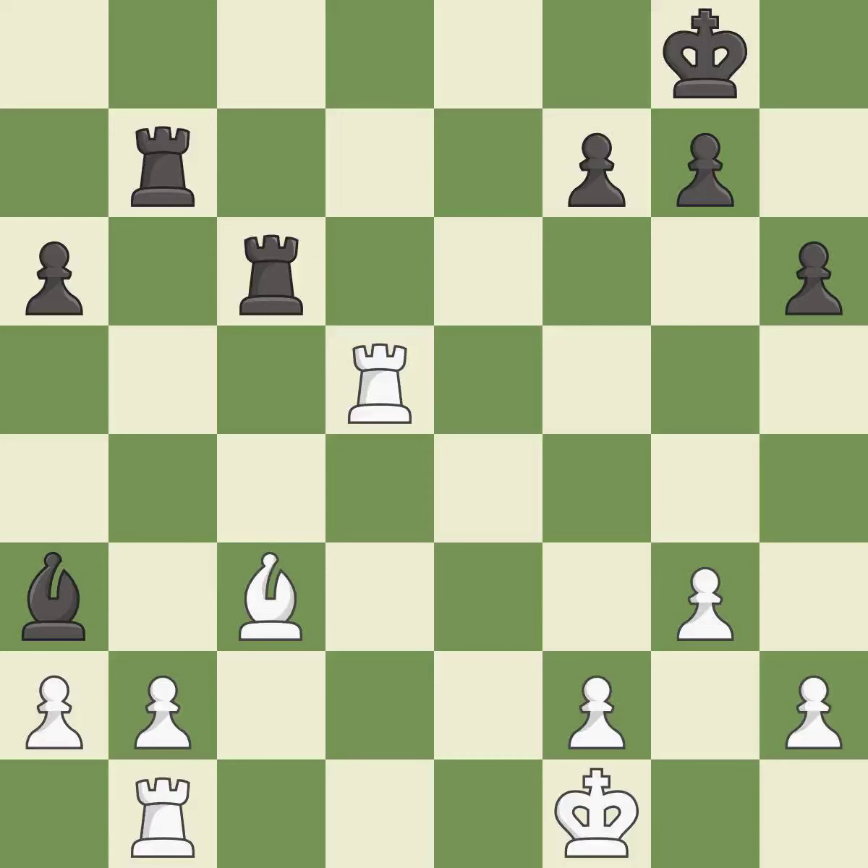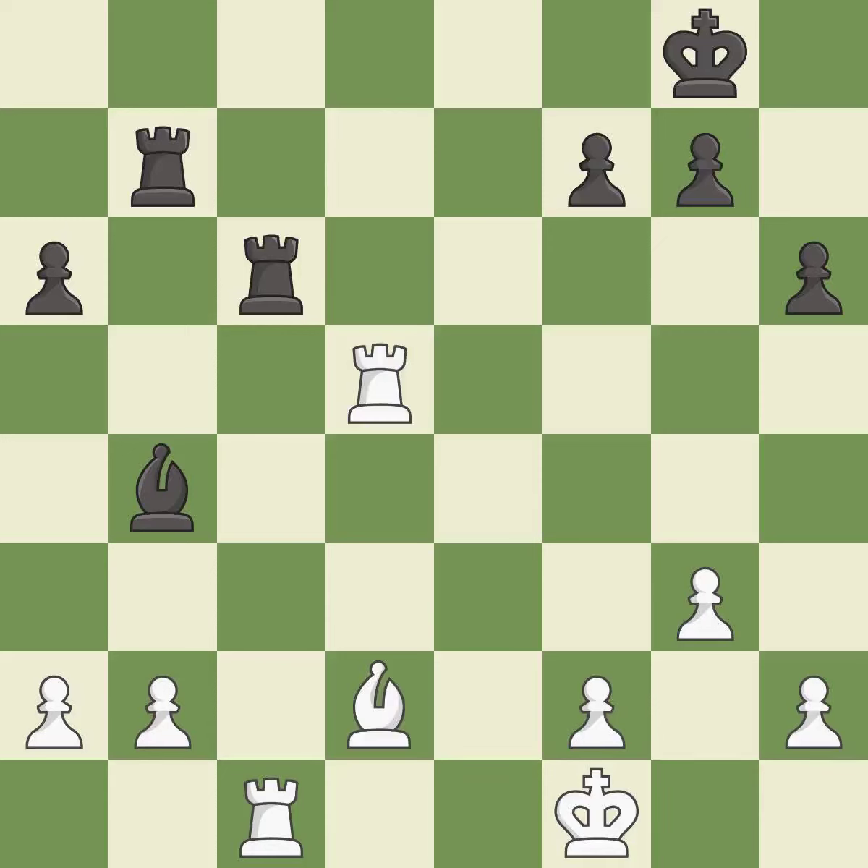This threatens to win a bishop — it is an inaccuracy. This prevents the opponent from being able to win a bishop — it is best. This offers an equal trade of pieces — it is excellent. This exposes an attack, threatening a rook — it is best. After all captures, this is an equal trade. Recaptures — this is the start of the endgame and White is winning.